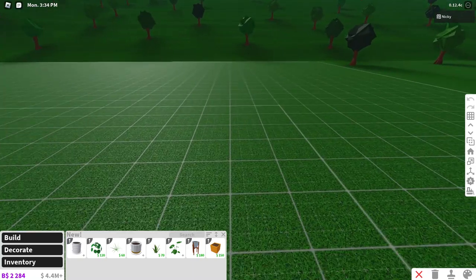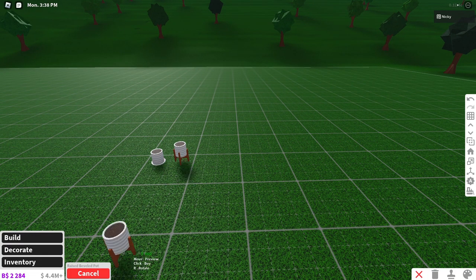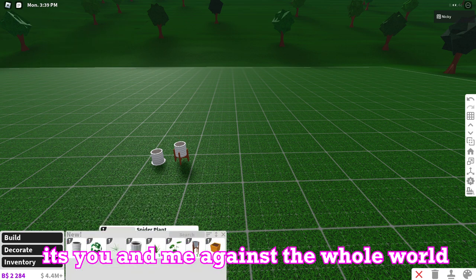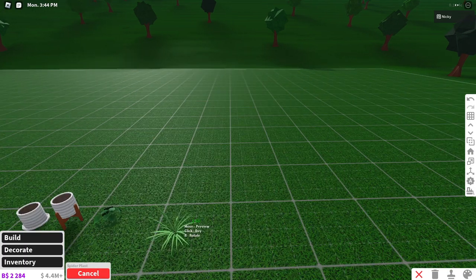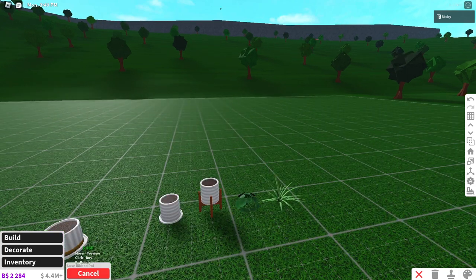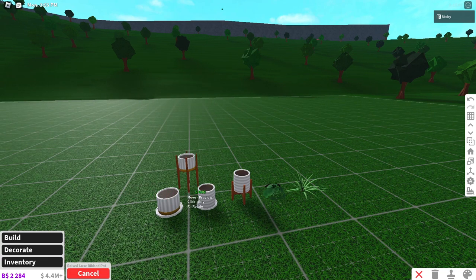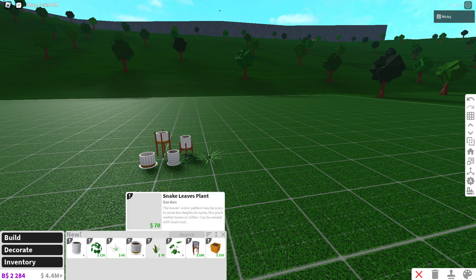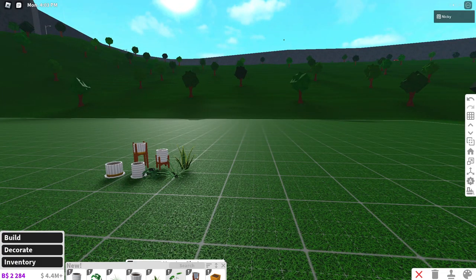One of the first things to check out is all the brand new items. We have some new garden pots — the beveled pots. We've been needing new plants for a long time, so now we have a pilea plant, a spider plant, a lux ribbed pot which is basically a pot with a ribbon, snake leaves plant, and the monstria plant.